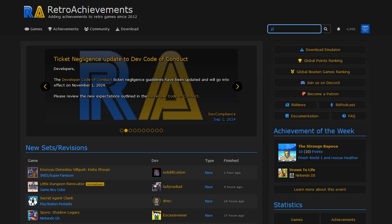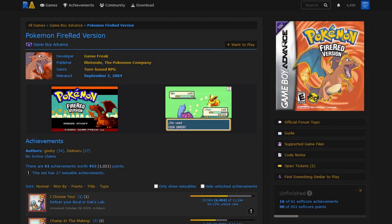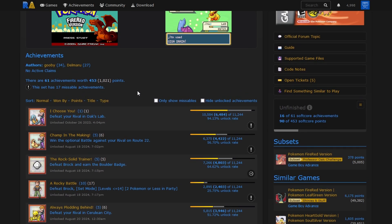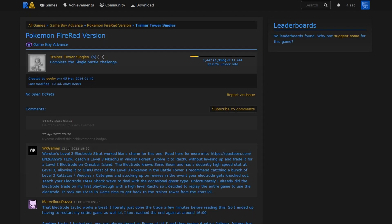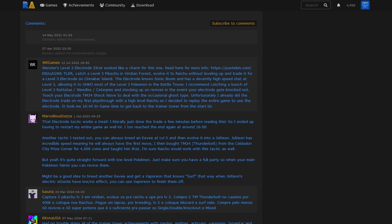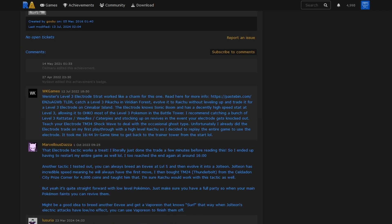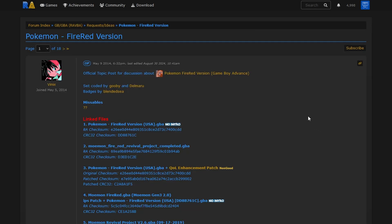The next part is where things get very tricky and where problems usually start. Going back to the Fire Red achievements page - you can find it easily using the search button at the top of the RetroAchievements website. When you navigate there you can see all the achievements available for Pokémon Fire Red. If you click the title of an achievement you can see comments and guides from other users about how to complete it.